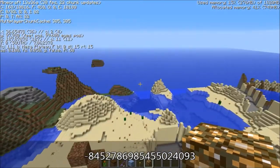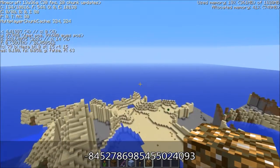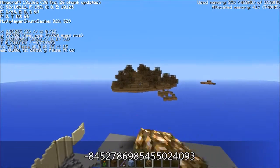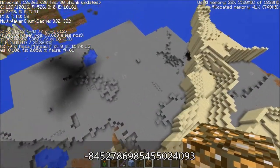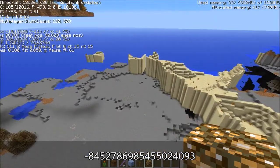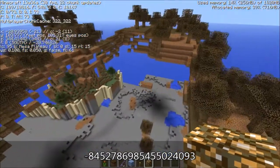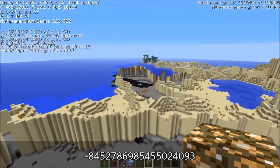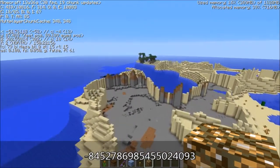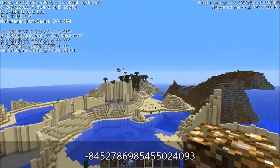There are people out there who have gone into the code themselves and fixed the mesa generation, but it's not an official fix. Also, watermelon now naturally generates kind of like pumpkins do, in the jungle edge biome I think.